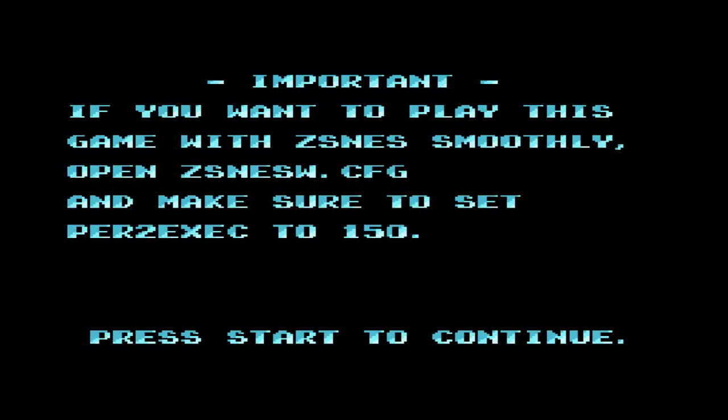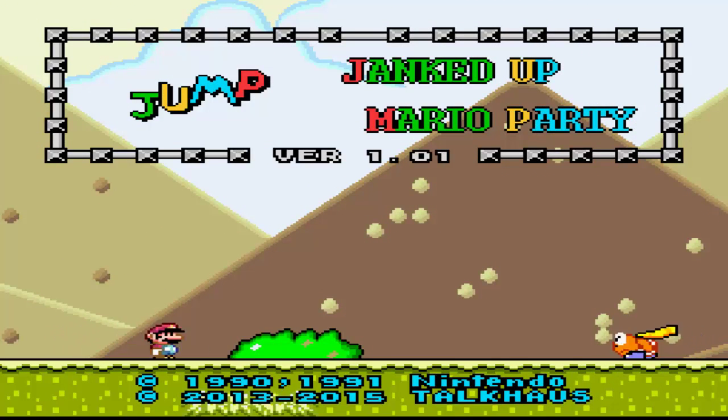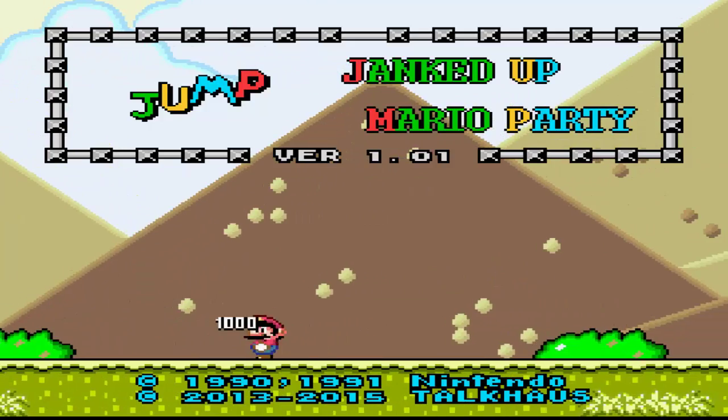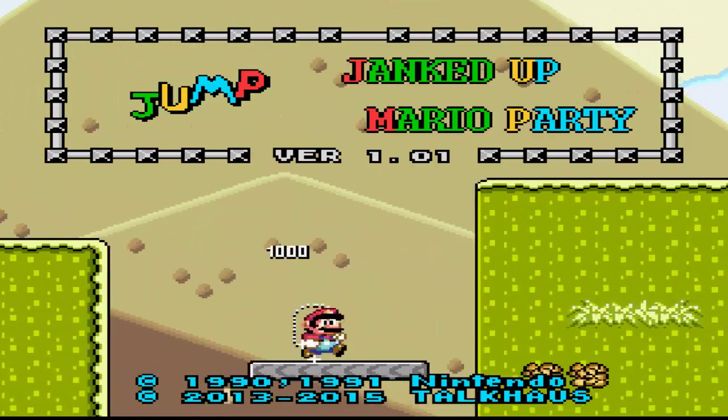Hello everyone, Luke for Smith here and welcome to a new ROM hack. This is going to be a lengthy run. Now, this is a warning I got first of all booting up the game — it says if you want to play this smoothly, da da da da. I don't really know what it means but we're just going to play it anyway. Talkhouse presents... yes, this is GUMP: Ganked Up Mario Party. This is a collab hack by the Talkhouse Forum.